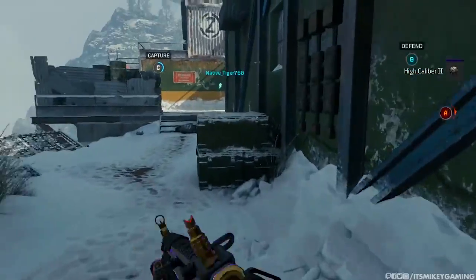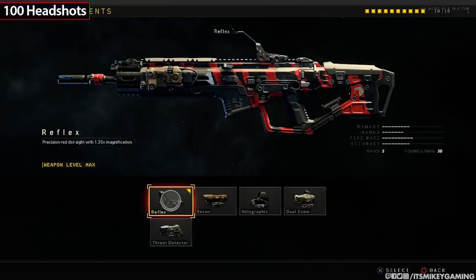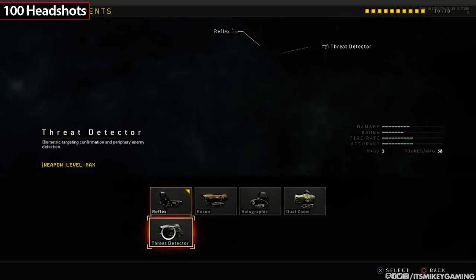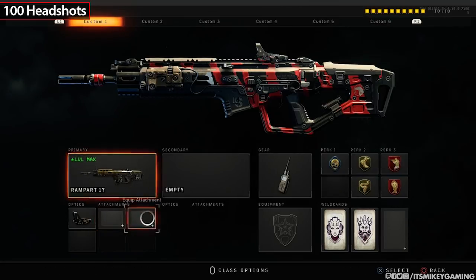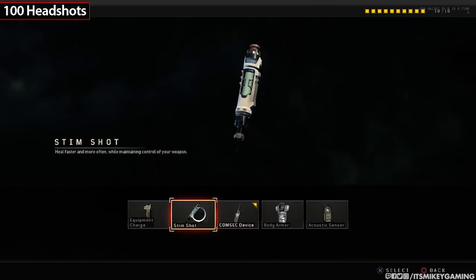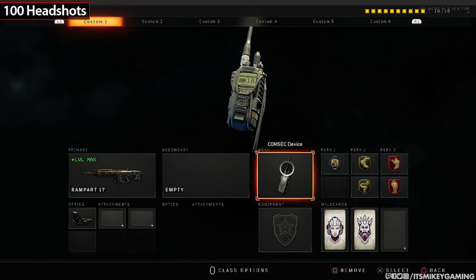For the first challenge, the 100 headshots, the setup I ended up going with was the reflex sight — it just kind of clears things up. Depends on what weapon you're using, but I tend to go with the reflex. If there's an ELO available, I may go with that instead. Attachments can be whatever you like. No secondary. Equipment can be whatever you like — doesn't have any effect. I do like the ComSec because it makes score streaks cheaper, and you can get more UAVs, and intel helps.